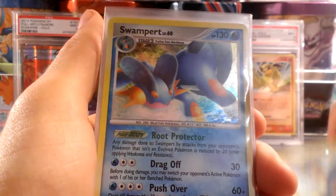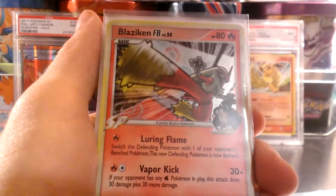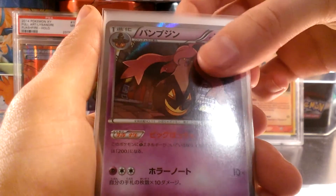Two Garchomps. These next couple holo cards are from my Platinum Supreme Victors booster box opening, which was very weighed, but I did get a bunch of Ultra Rares, which is really nice. Now on to some Japanese holos.